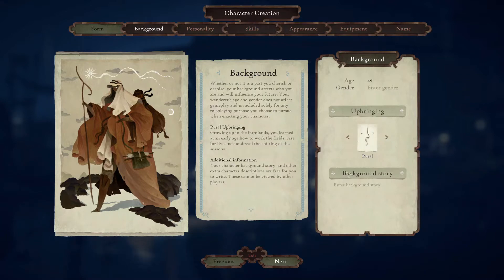You can take those general concepts as a background for your character. You can manually enter the age of your character and choose which gender you like. You can also write a background story — and if you don't have a background story during character creation, you can go back and fill it in later.